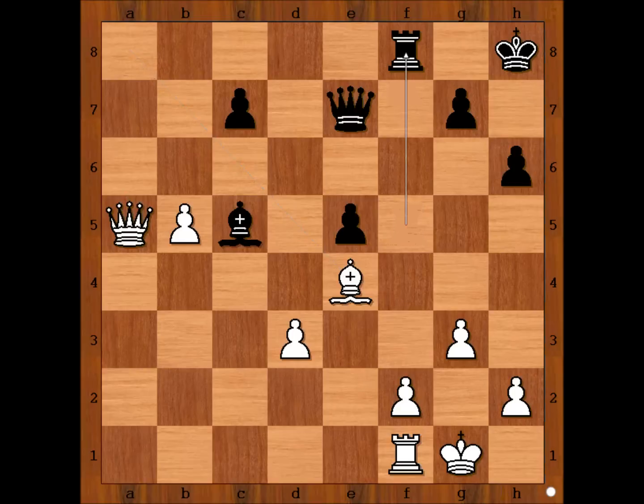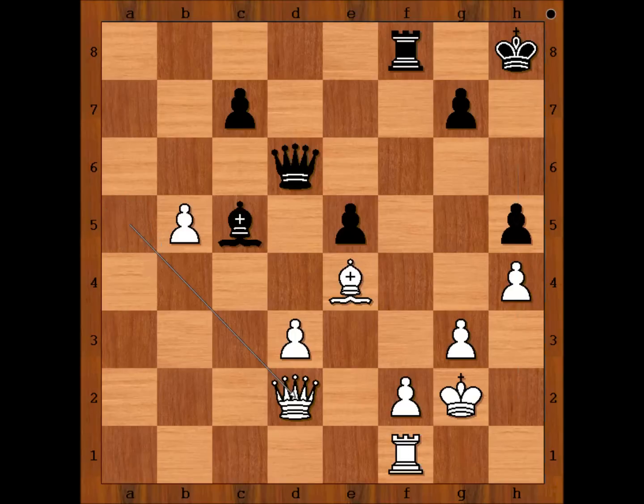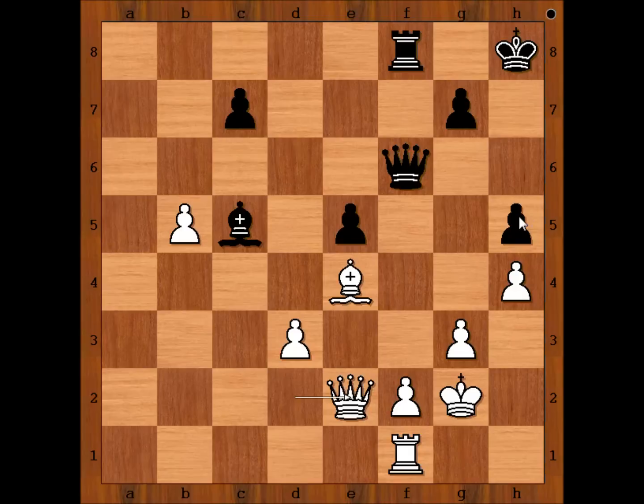The game continued: rook to f8, king to g2, queen to d6, h4, h5 — preventing white from playing h5. Queen to d2, intending queen to g5. Queen to f6, queen to e2 attacking the pawn on h5. How to defend the pawn? f4 could be played. Hammer played g6 — this is a very interesting moment of the game. How should white continue?